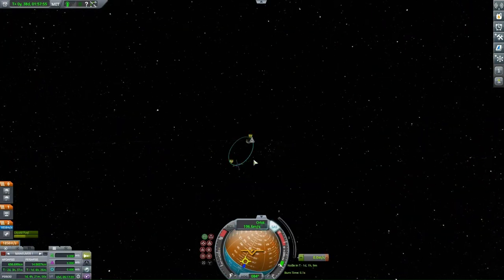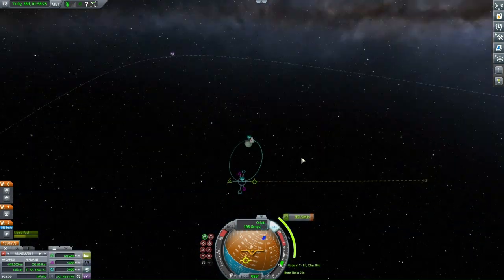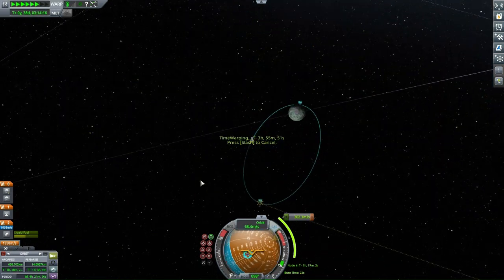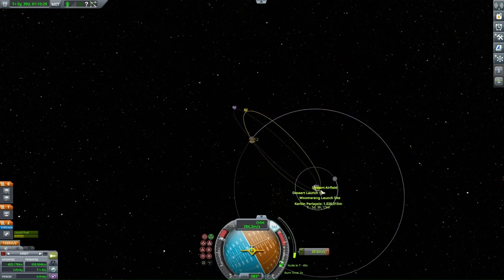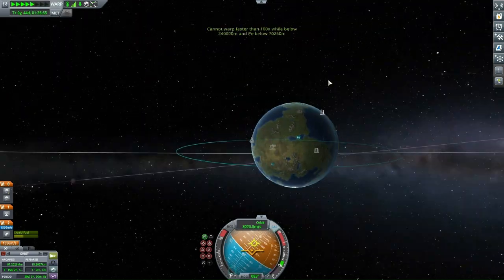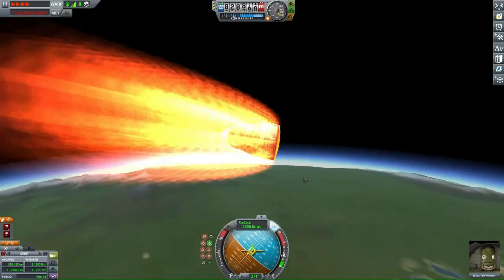You might have heard that I called our home planet Kerbin, not Earth. That's because this planet is not Earth — Kerbal Space Program has its own solar system. We have the sun, which people refer to as Kerbal; that's its name, but in the game you also call it the sun. Most people call it the sun, so it's the sun.